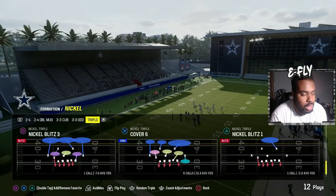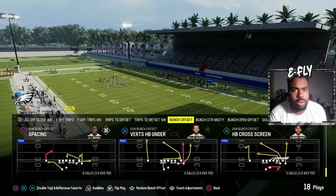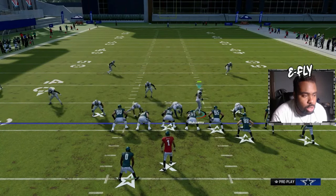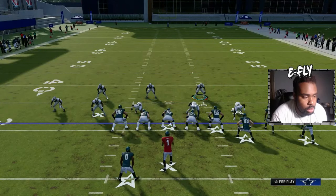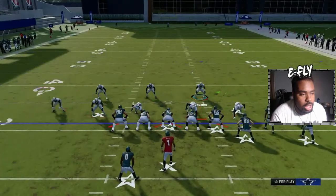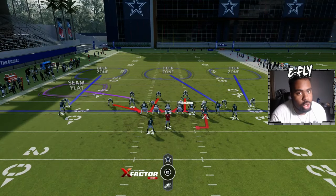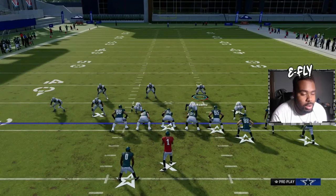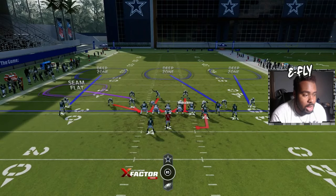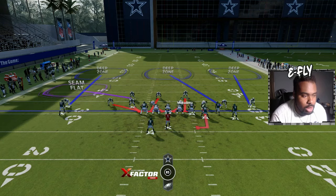The blitz we're going to use is Nickel Blitz 3. Make sure you have your auto-flip off and your base align set — do your audibles and things of that nature. What you're going to do is show blitz. You can bring him down or keep him up top. We're blitzing the D-line twice, QB containing, and then down on the right stick for the linebacker. Triangle left to show blitz, left on the D-pad, down on the right stick — do that twice — then QB contain, which is double-tap R1, right on the D-pad, then blitz all linebackers.